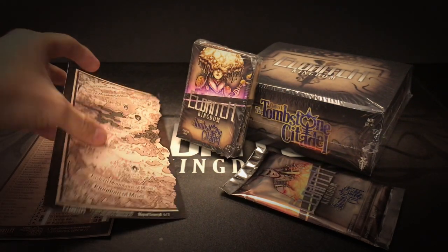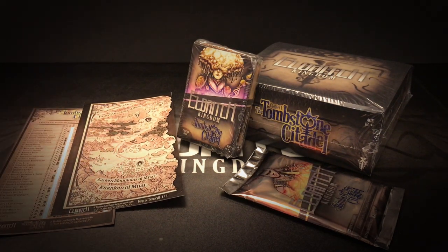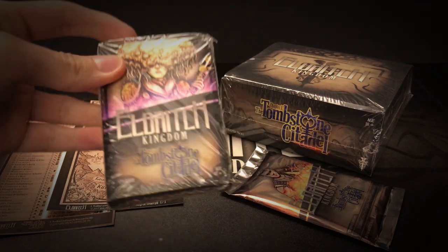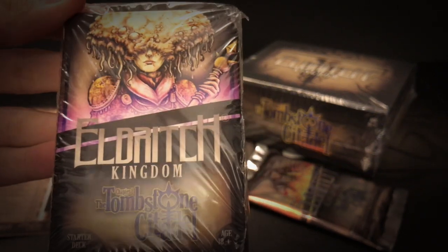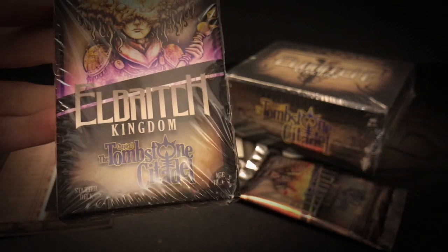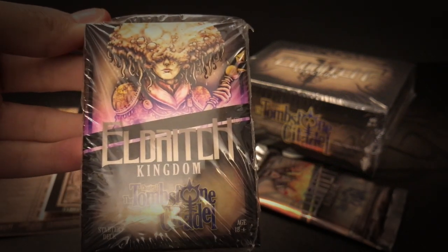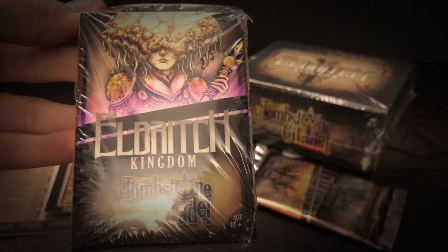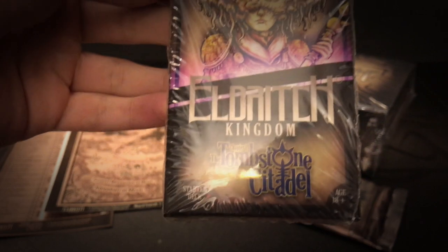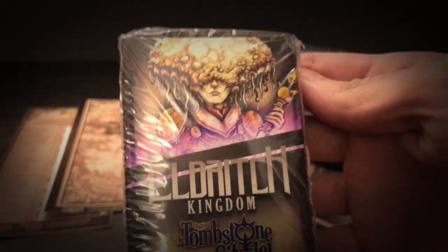These are the two things that you can get for free at the shops on the Game Crafter. Now, this right here is the Chapter 1 Starter Deck. As you can see, it features one of the characters on the cover. This is one of the main antagonists in the whole of the game's story — it's called Lady Lavinia. As you can see, she's pretty creepy.